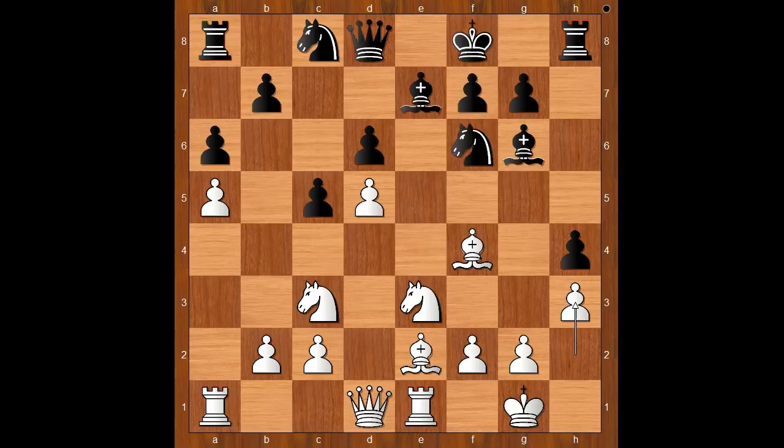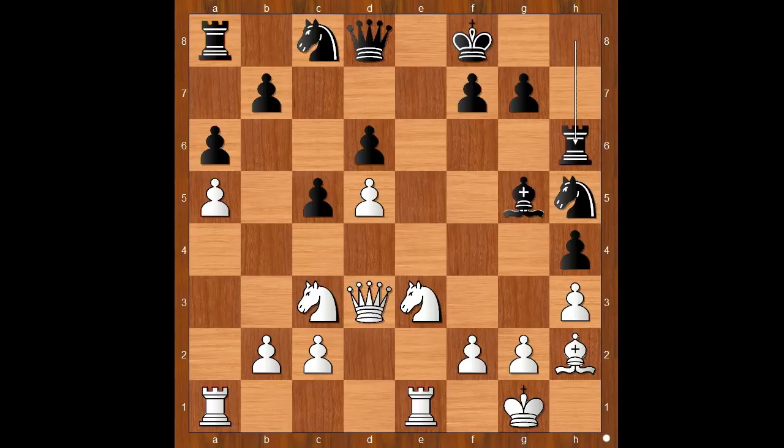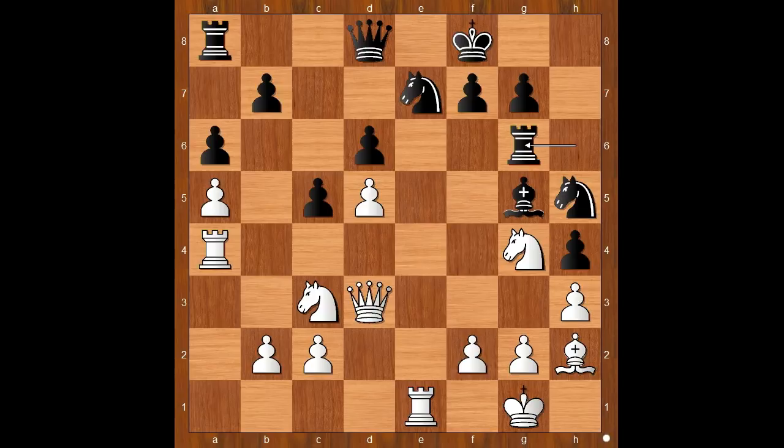h3, knight to h5, bishop to h2, bishop to g5, bishop to d3, threatening bishop takes bishop on g6. Bishop takes on d3, queen takes on d3, rook to h6 — the rook lift. Rook to a4, knight to e7, knight to g4, attacking the rook, rook to g6. f4, white pieces are better placed.